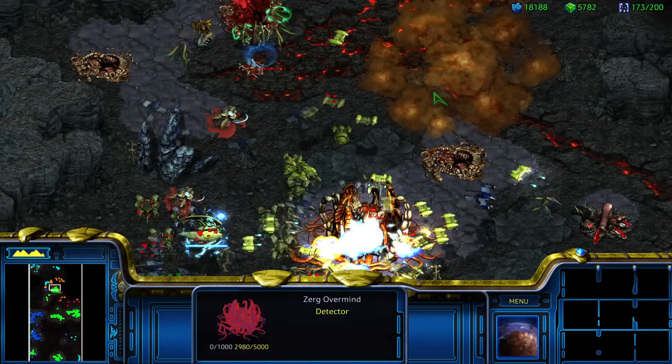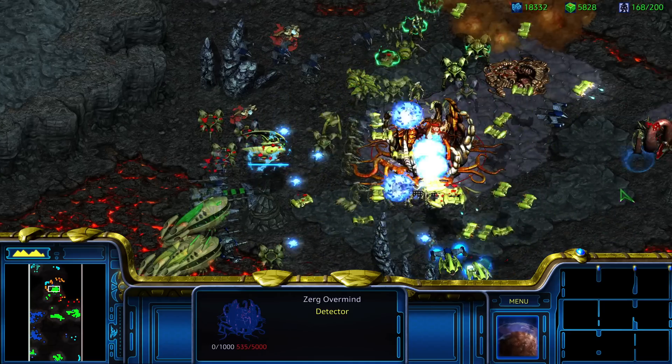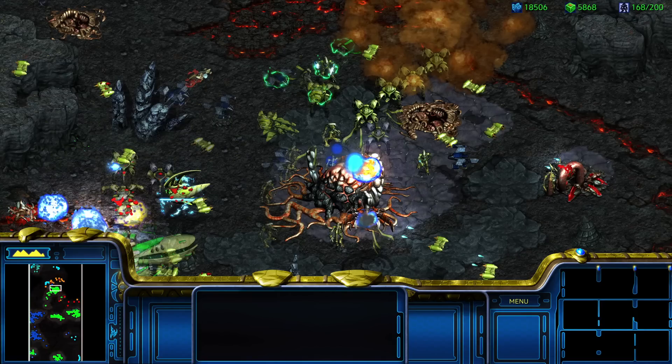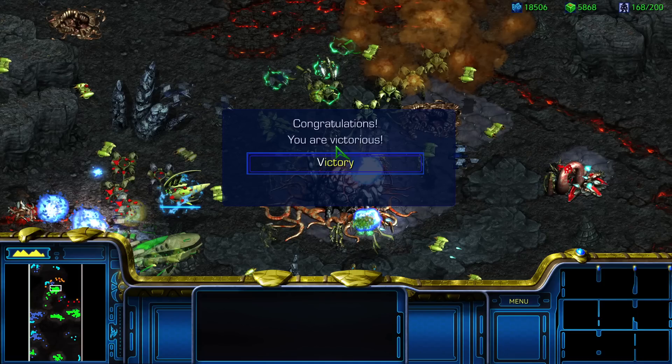Go go go go go! We're focused firing — dude, it's got a lot of HP. It's regenerating something. I will steer the Gantrethor into a collision course with the Overmind. If I can channel enough of the Dark Templar's energy through the hull of the Gantrethor, I should be able to bring swift death to the accursed abomination. Remember us, Executor. Remember what was done here today. I am about to watch over you. Graf Zeppelin is just too strong — straight up, it's just too strong. That's really all this comes down to.